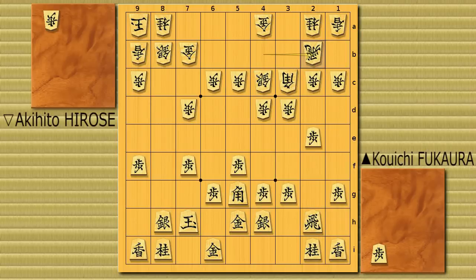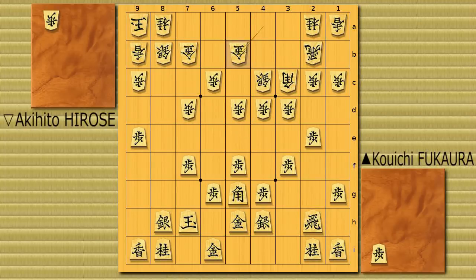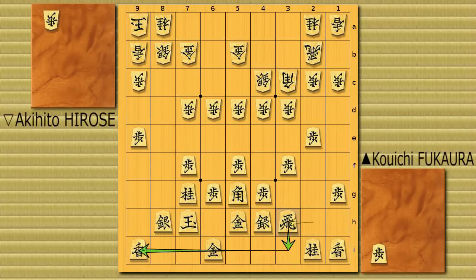Pawn to 9e, 5d, 3f, gold to 5b. Knight to 7g. Now you can see all of his pieces are now aiming at the 9c square. Rook to 3h, aiming at the third file. And of course this makes the attacking option more realistic.